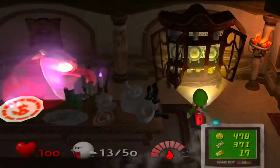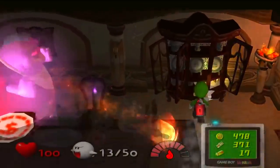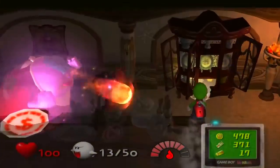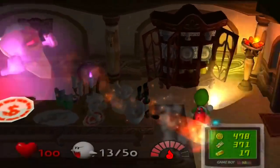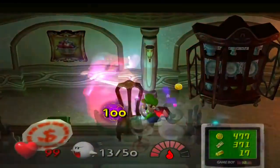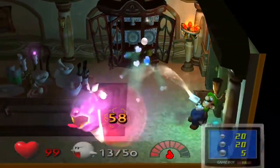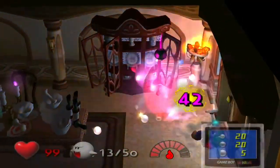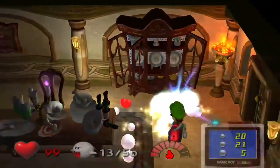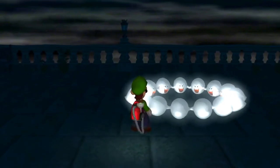Even if portrait ghosts' fights get repetitive, the standout for me in the mansion is the ice room in the basement where the floor is slippy, which does add a bit of challenge to that room's portrait ghost. Luigi's Mansion makes great use of lighting and shadow effects throughout the game, and that's why I recommend playing it with your screen at the lowest brightness possible for the best experience, because it makes the game look darker. I do think the character models of the ghosts look good visually for a 2001 game, especially with the translucent effect on each ghost, but copying and pasting it into a game that released today, it wouldn't look that great visually.